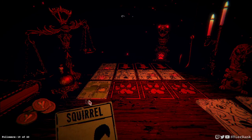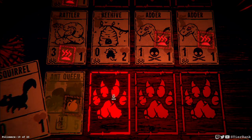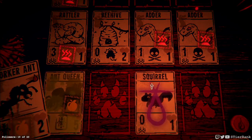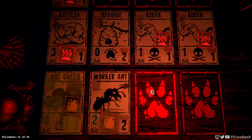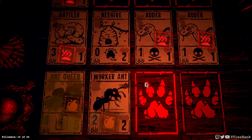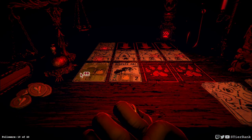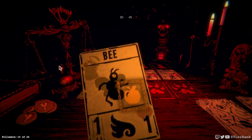Let's sacrifice these and we will get a worker ant on the board. We can undo this beehive, and this will kill that rattler. Rattler will come in and kill the ant queen, but we'll have a bee in our hand. So we should be able to take out at least one of the adders in the next turn I think.